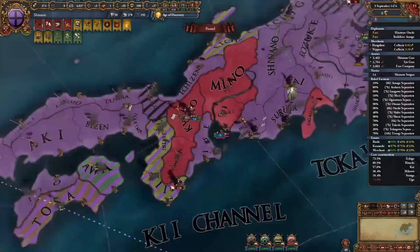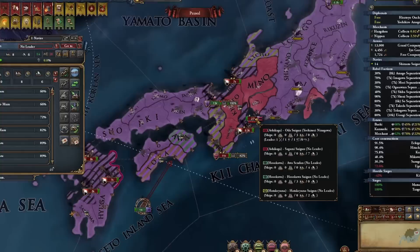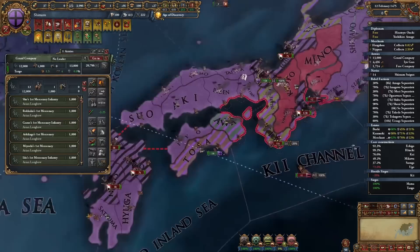I will get the independent daimyo grand army for that, which I can get at this point to just win this war. The only thing you really need to get is Kyoto. He declared - amazing. Now I get the grand company; I'll get it over here close to him. This is actually perfect. This is what I want - I want him to declare on me. Here's a stronger navy I just saw - no, these are all the other navies combined, these are all the navies from all of these nations.